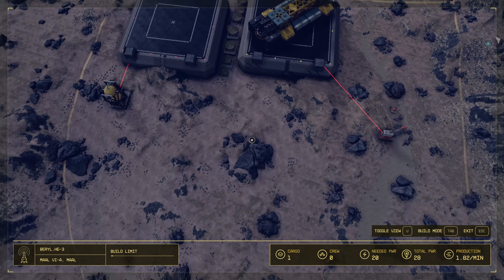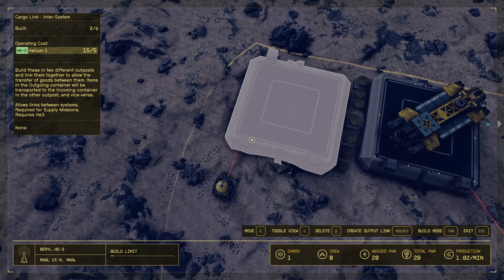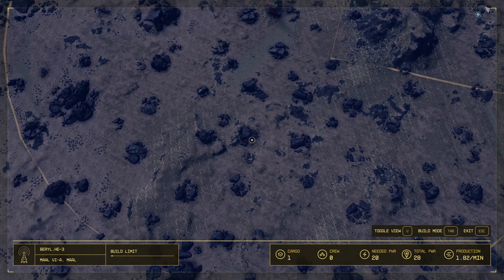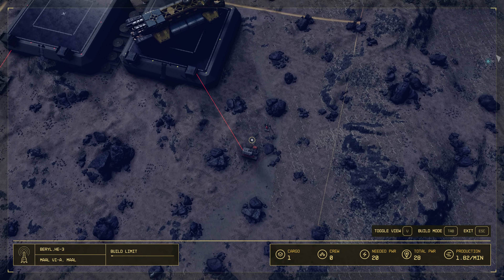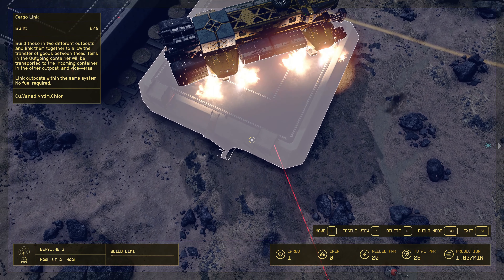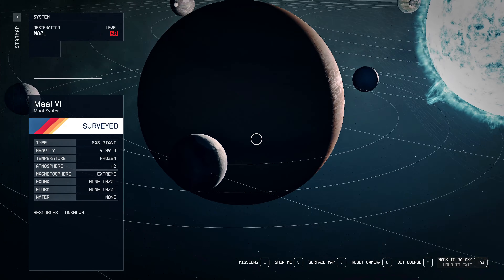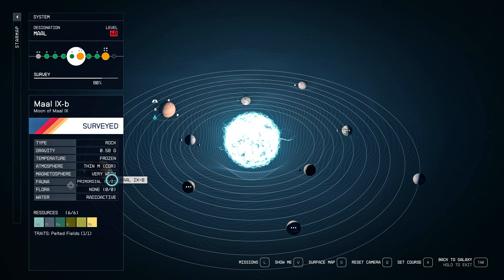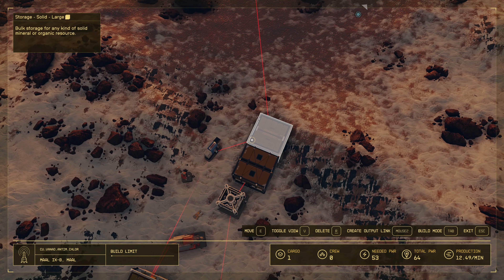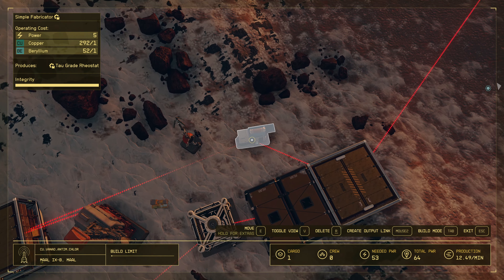We have helium here connected to a cargo link — an intersystem cargo link — and it's working. We can now use it for supply missions. I'm also extracting beryllium here, which goes into a cargo link connected to Mal 9b. So beryllium arrives at Mal 9b, goes into storage, then into the Simple Fabricator. Copper is already there, so Tau Grade Rheostat gets produced.